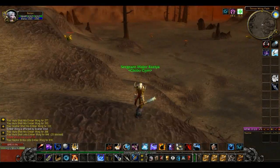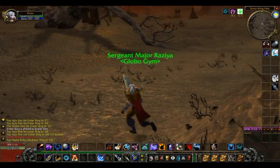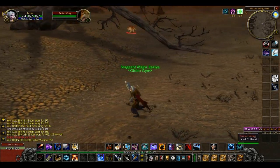Now, watch how effectively strafe shooting allows me to keep my distance from my target, even without Aspect of the Cheetah or Concussive Shot.